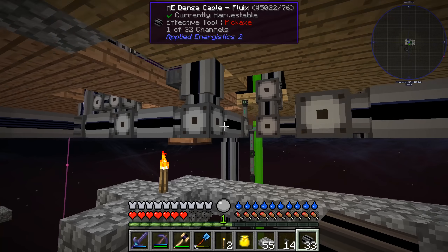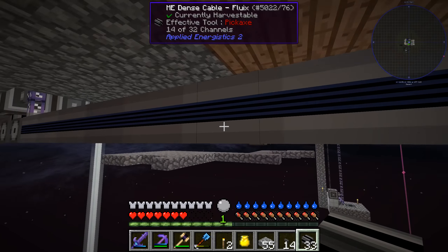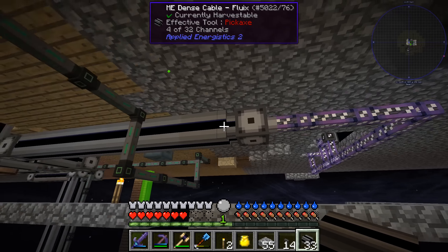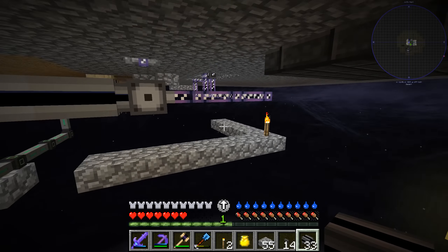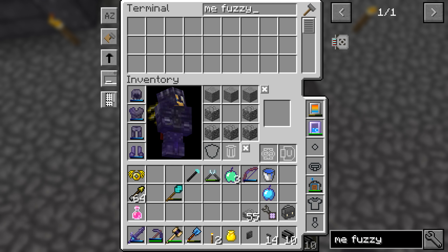Trash can. The trash can should be fine - it's stone and cobblestone. Now we're going to try some dangerous things here. I need a place to put this - we don't have much over here. Let's start over here, so we'll put the trash can here.